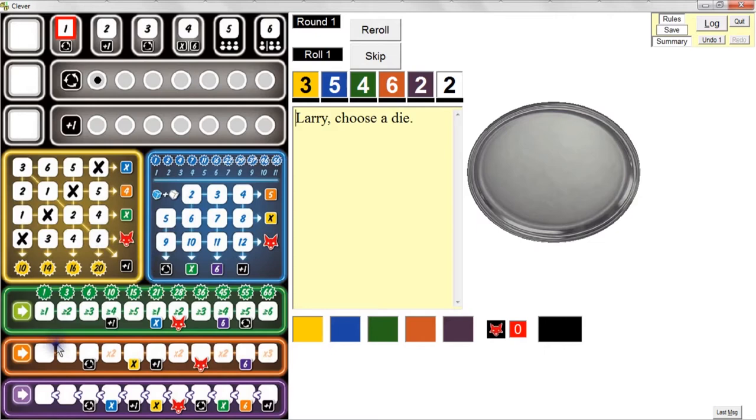Green, orange, and purple work left to right — you have to fill out spaces left to right. In green, you cross them out with an X, but you have to meet minimum die value requirements per space: any die for the first, two through six for the second, three or higher, four or higher, five or higher — then it resets to one. If you cross out all spaces — the last requiring a six — you score 66 points.